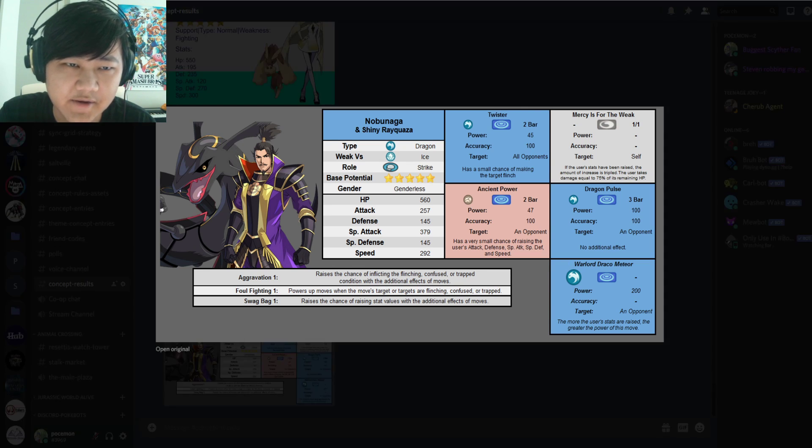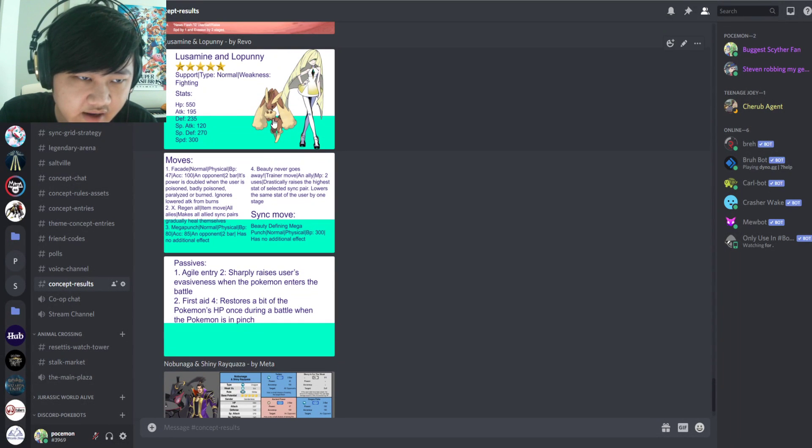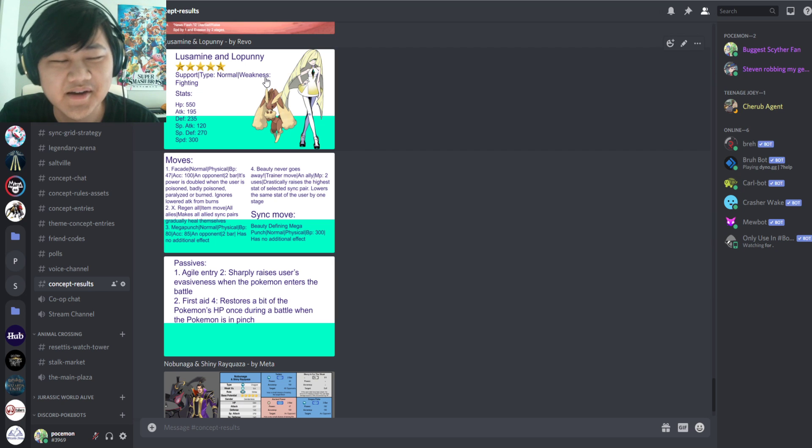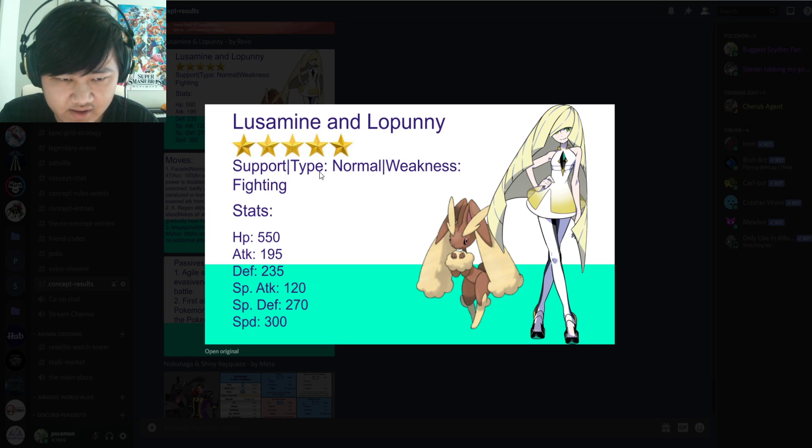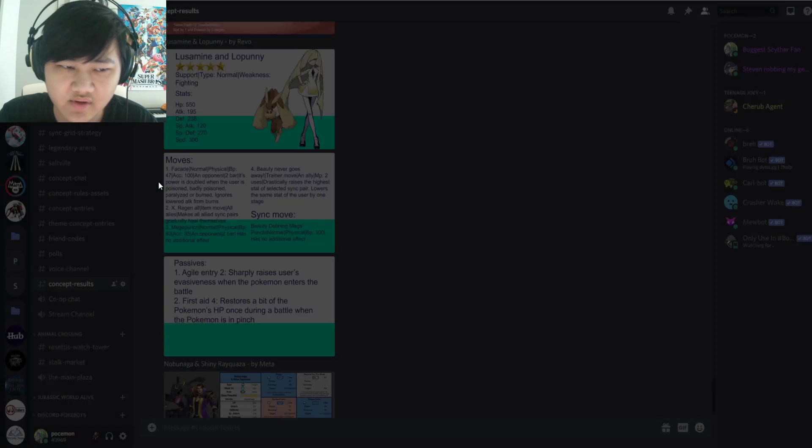Next we got Luzmin and Lopunny by Revo — I can't actually pronounce their name, let me know how to. Luzmin and Lopunny: 5-star support, Normal type, weak to Fighting. Stats: 550 HP, 195 attack, 235 defense, 120 special attack, 270 special defense, 300 speed. Good speed, good defenses, mediocre HP for a support.